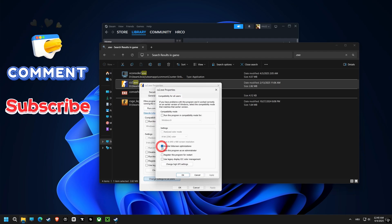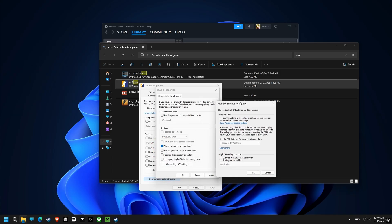First up, disable Fullscreen Optimization. This will prevent Windows from messing with the game's display settings, which can cause input lag or stutters. Next, let's tackle High DPI Scaling Override and set it to Application. This will allow your game to handle its own scaling, which will improve image sharpness.